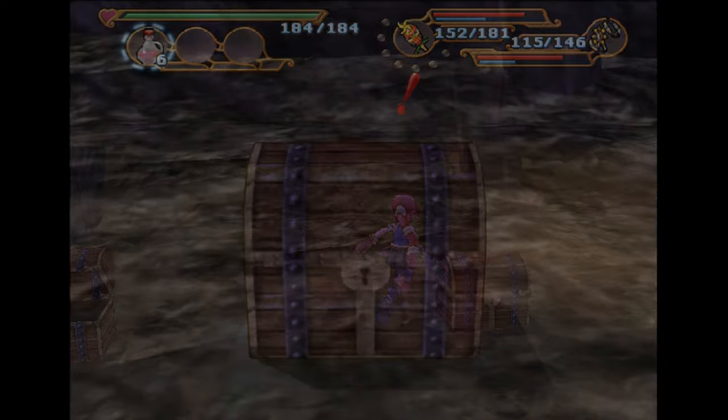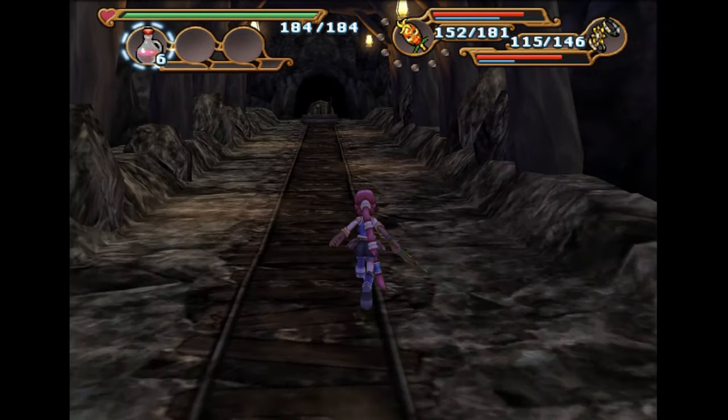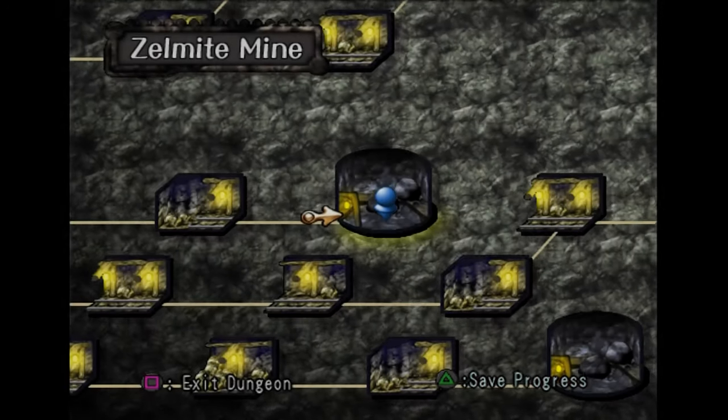Diamond. And another diamond. Casually getting the best items in the game — no big deal. Well, we really just don't need anything now.